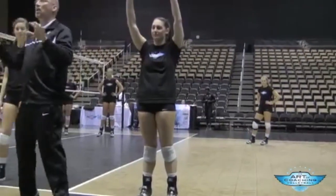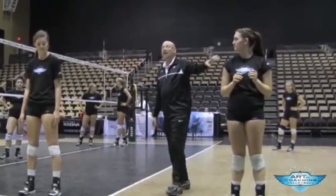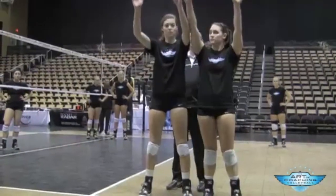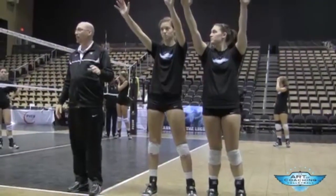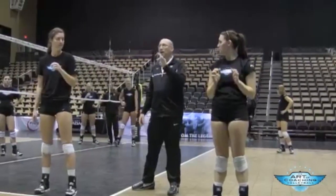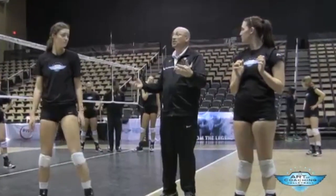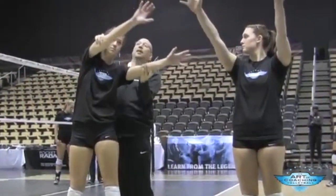Outside blockers set the block; middles are supposed to close. Ideally we get them hip to hip, shoulder to shoulder, and everything looks really nice. We all know this happens about one in a million times. So we have two blocking concepts that we use. First: the split. Sometimes we have to choose — do I want Tori to close a split, or do I want her to leave the split?